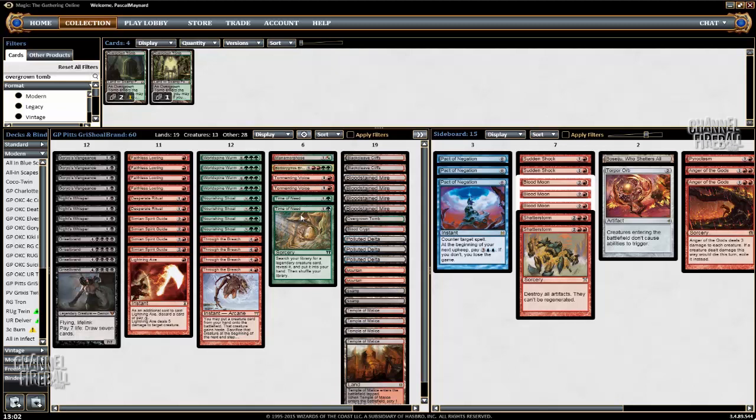Basically what I cut to put them in was 1 Metamorphose and 1 Borburgmos. So from last week's list I cut 1 Metamorphose going from 3 to 2, then added a second Tormenting Voice, and now I'm down to 1 Metamorphose because I cut it for Time of Needs. I think Metamorphose is strictly the worst card in the deck — it's very situational and you only really need 1. I went up 1 Tormenting Voice because I wanted an extra card to discard my Grishoal Brand, and now I have more ways to find it with Time of Needs.